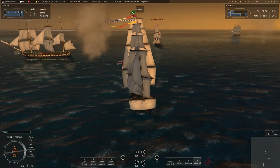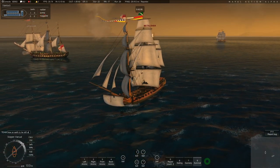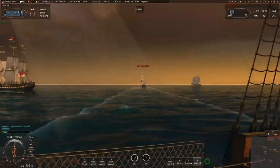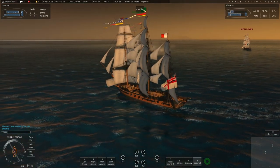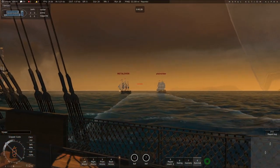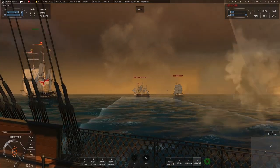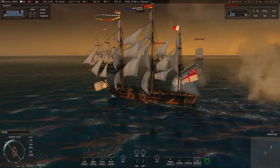The quicker we sink the enemy Surprise, the quicker we can get back to the enemy Constitution. He still hasn't regained the weather gauge — actually, no, he has the weather gauge now and is coming down at full speed towards us. I'm sailing directly downwind with him behind us in the wind. We really want to push the enemy Surprise as much as we can and sink it quickly. It's just a question of how many repair kits he has left versus how long we can keep hammering before the enemy Constitution gets back and we have a 2v2 conflict.